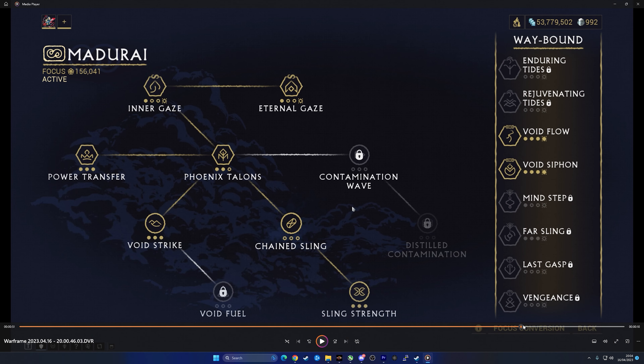And as you can see, if we go into my Merulina, I don't have Phoenix Talons levelled up all the way. I do have Sling Strength levelled up all the way, though. And you don't even need to use Molt Vigor and Void Strike to get that extra strength. You just need this really. It's fairly easy to one-shot him.